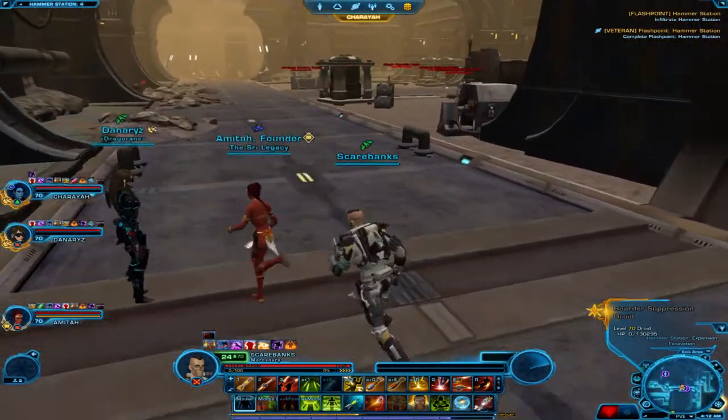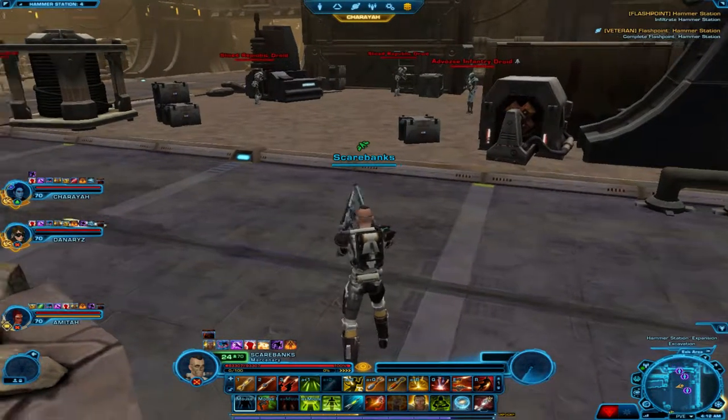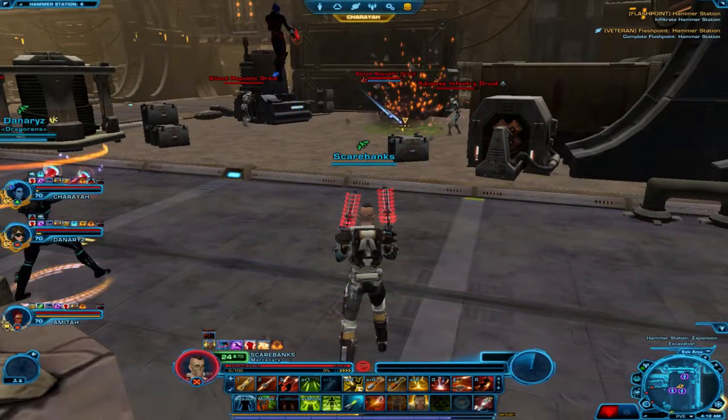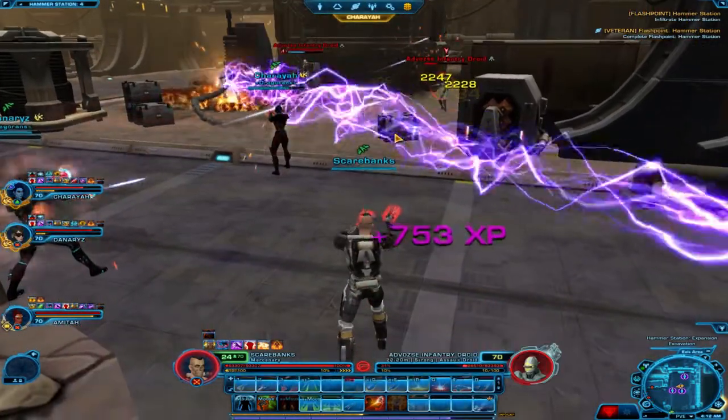A lot of times when I play this Hammer Station mission, a lot of people use it for a speed run — they run through it as fast as they possibly can, just destroying everything and skipping a lot of enemies. It doesn't seem to be the case this time; we're sort of taking our time.